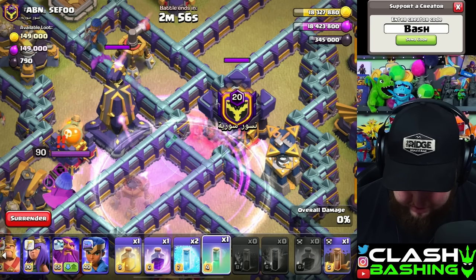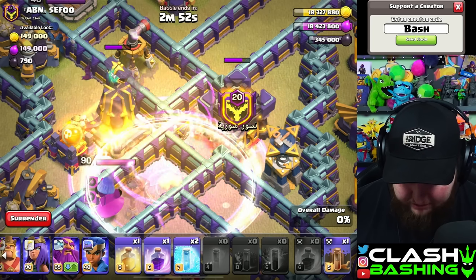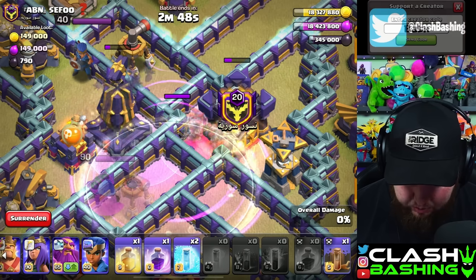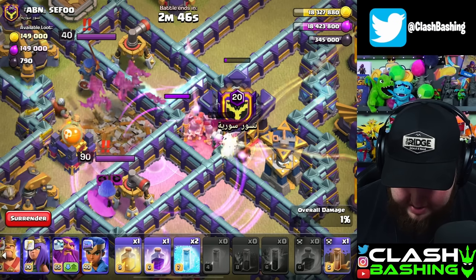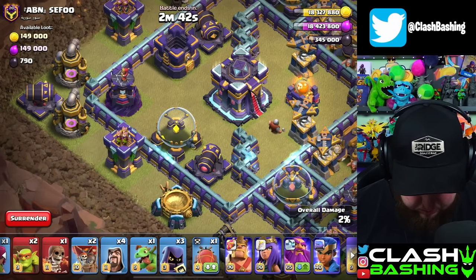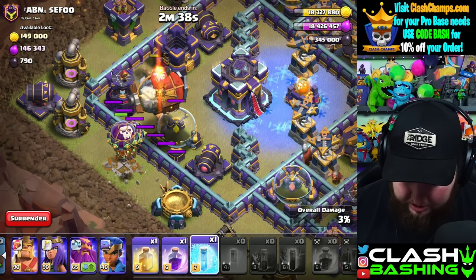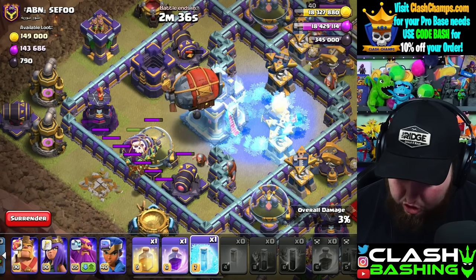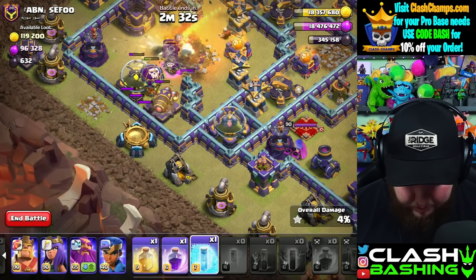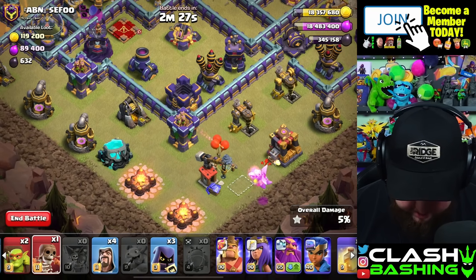We'll Rage. Alright, we're good there. Part of me is feeling like I should've brought a second heal instead of a second Rage — we'll see. Let's see if we get that down. Okay, we'll Quake right here. That's why you bring the Quake just in case. We'll go ahead and send this over the top here. I'm gonna freeze this so that our Balloons by themselves should be able to get this Town Hall down. Nice! Perfect thus far. Let's go ahead and put this Baby Dragon right in here.